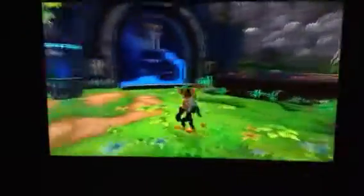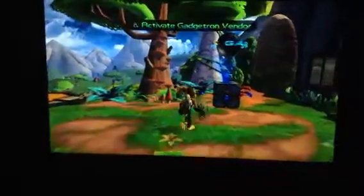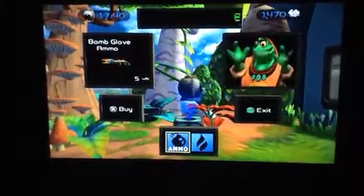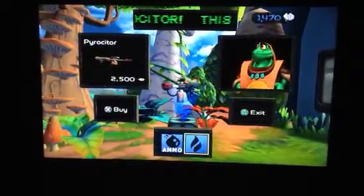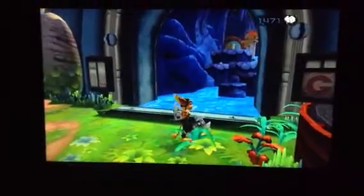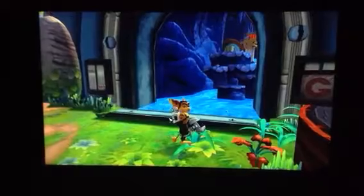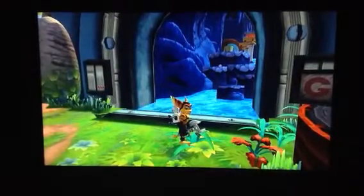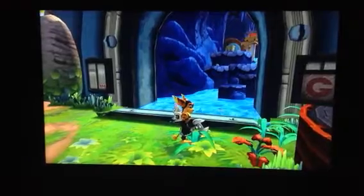We're going to start off on Planet Novus, but first I want to show you the Gadgetron Vendor — this is where we can get our ammunition and new weapons. So this is all we've got for this episode. If you really liked it, please hit the like button and subscribe to the channel if you want to see more videos like this. Share it, and see you in the next episode — bye bye!